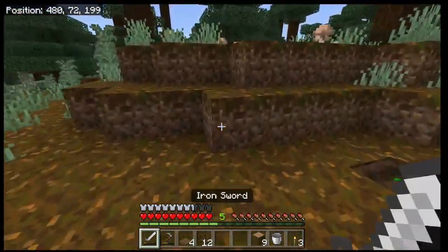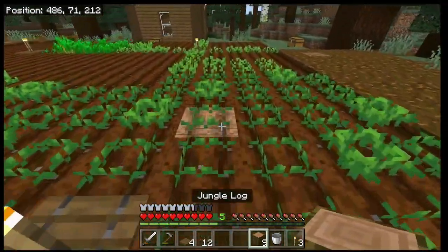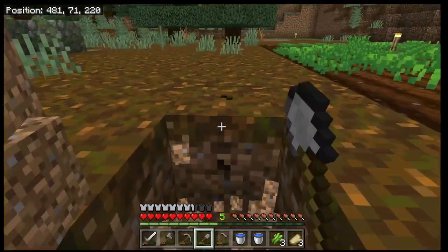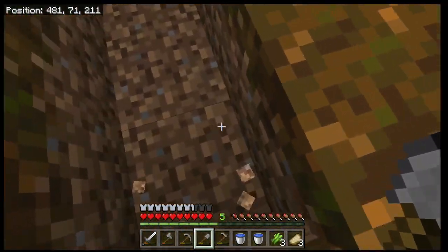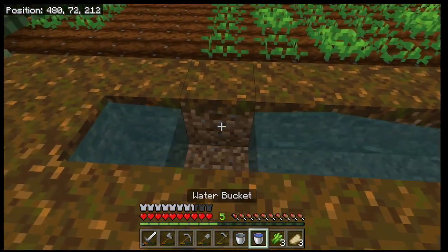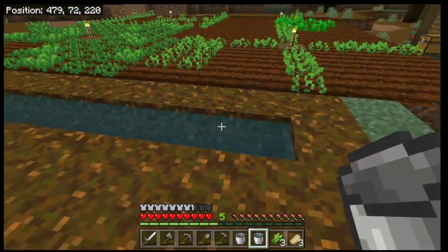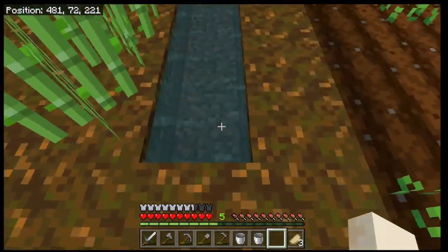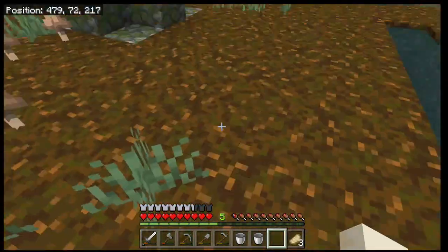While we're waiting on those to grow, the next thing we're going to move on to is sugar cane. Find a good spot and dig a little trench — I like going 10 long for my first one. Take your water and create another infinite water source: place a bucket, skip a block, place a bucket, then fill the whole trench with infinite water sources. Sugar cane must be placed with a water block directly next to and underneath it.